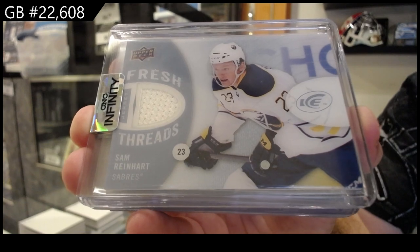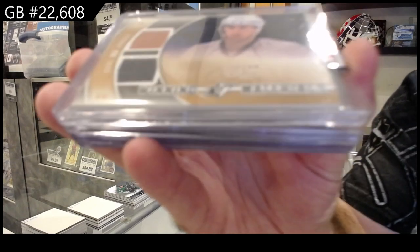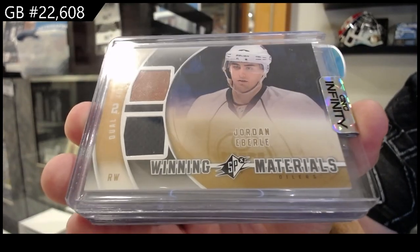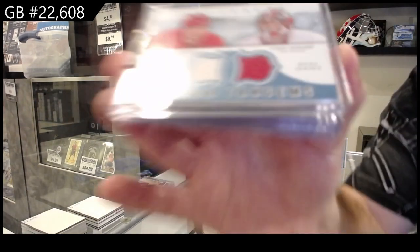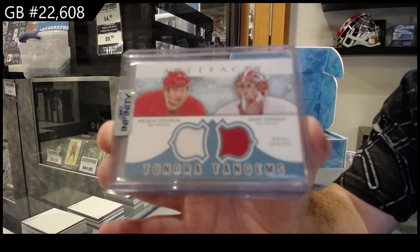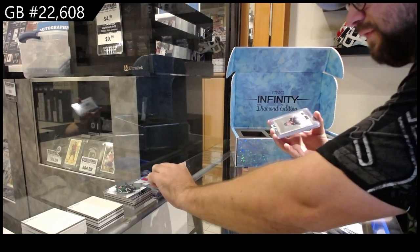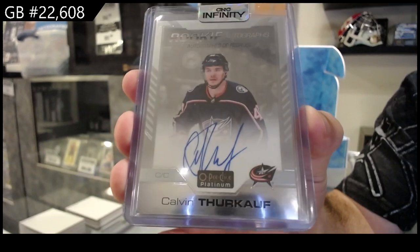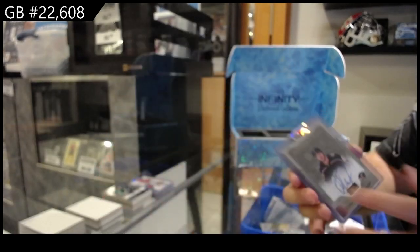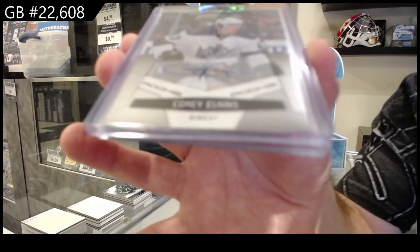Fresh threads jersey Sam Reinhardt. We've got a dual SPX winning materials for the Oilers of Everly. Dual jersey Everly. We've got a dual jersey for the Red Wings of Lidstrom and Howard. We've got a platinum rookie auto of Thurkoff for the Blue Jackets — Calvin Thurkoff.